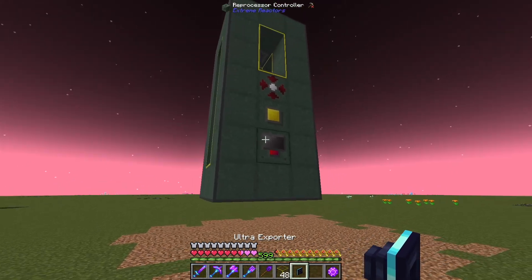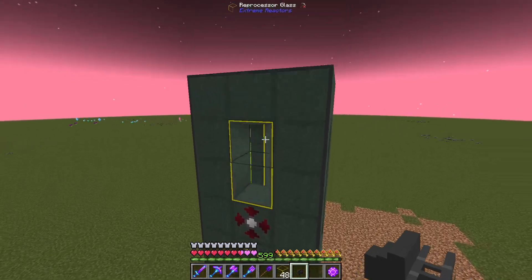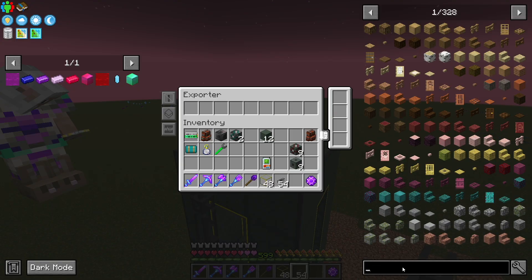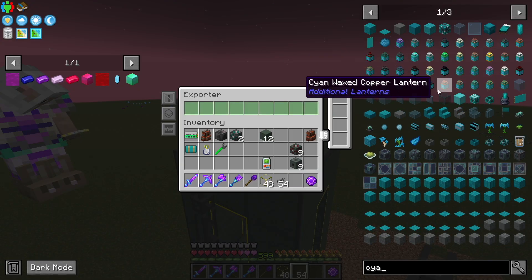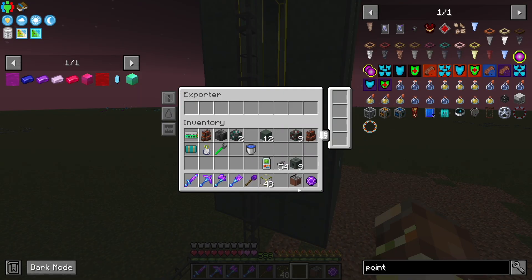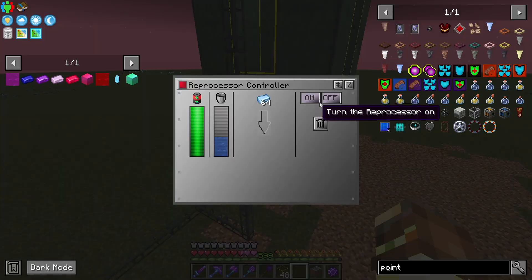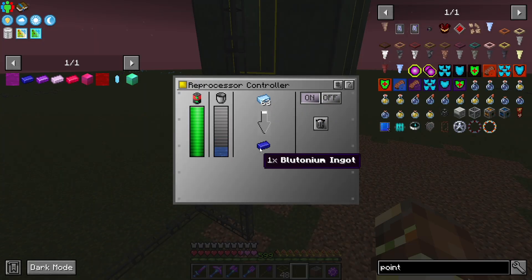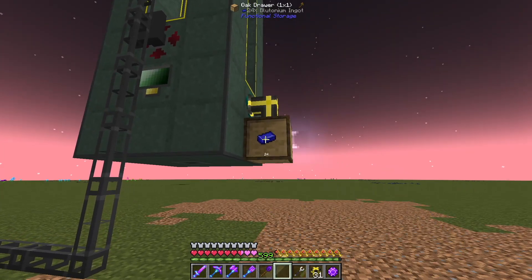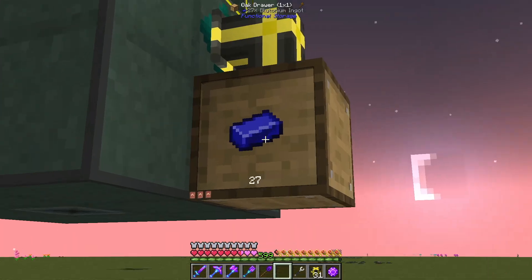So we have the exporter here — we place one here and one up here, then connect it in with some cabling. We make sure that we have this filtered on the top to have cyanide. All we have to do now is come in here with our exporter, set this to be fluids, and filter this for water. Once we turn this on, this should start turning all the cyanide into plutonium — which it is. Perfect. Now we actually want to keep the plutonium to turn the other bees into the plutonium bee. Plutonium is now being stored in a drawer and will fill up over time.